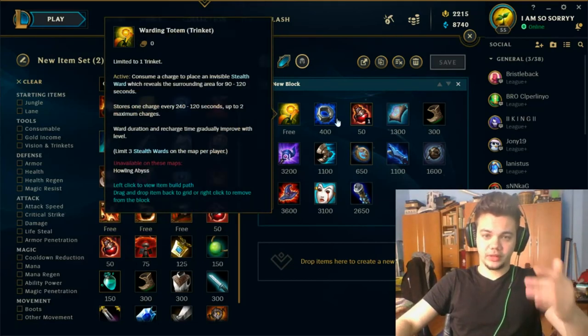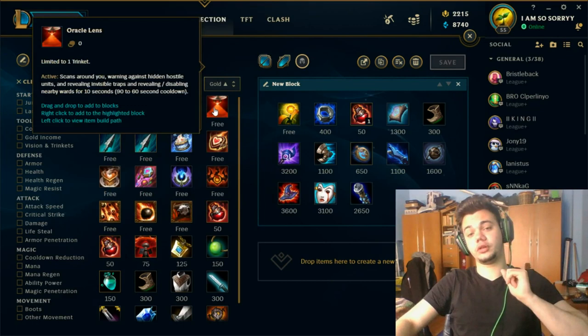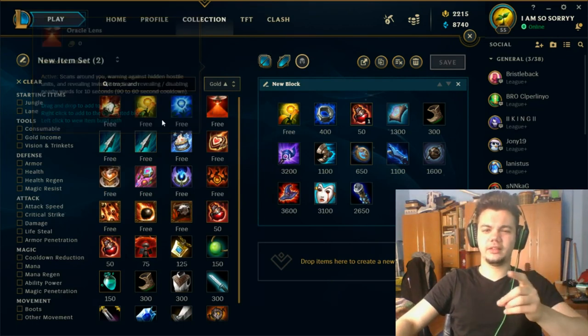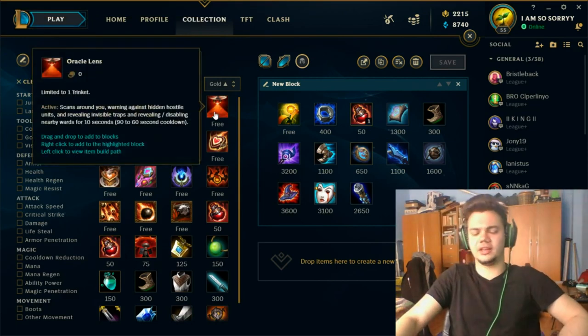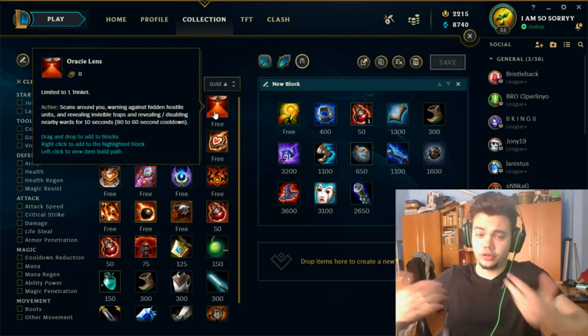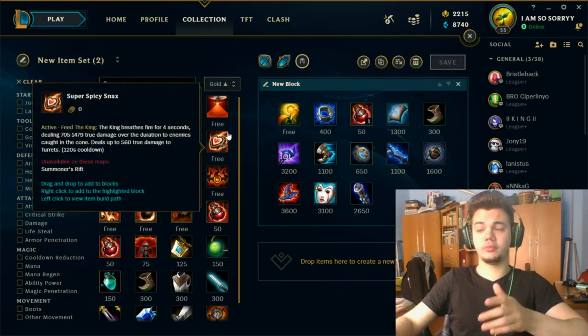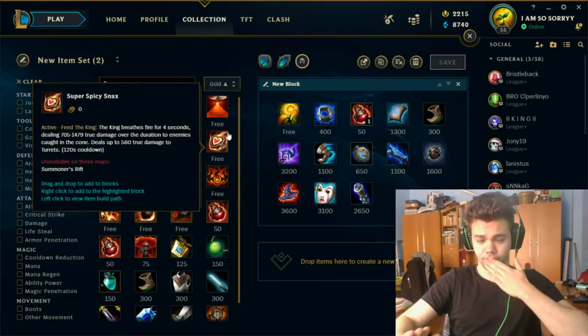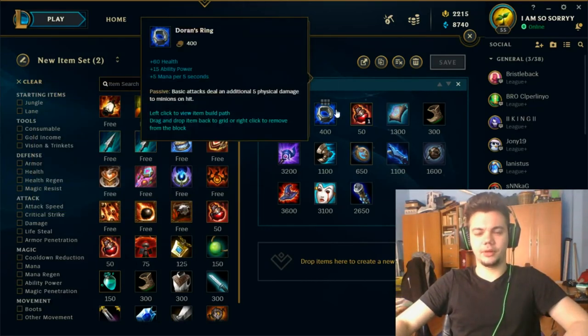On support you'd probably want to swap to Red Trinket if your team doesn't already have two Oracle Lenses. If your team has at least one Oracle Lens you can get away with the Blue Trinket, but I'd recommend Red Trinket to clear more wards — that's the support's job. And buy a lot of vision wards on mid, and much more vision wards on support.